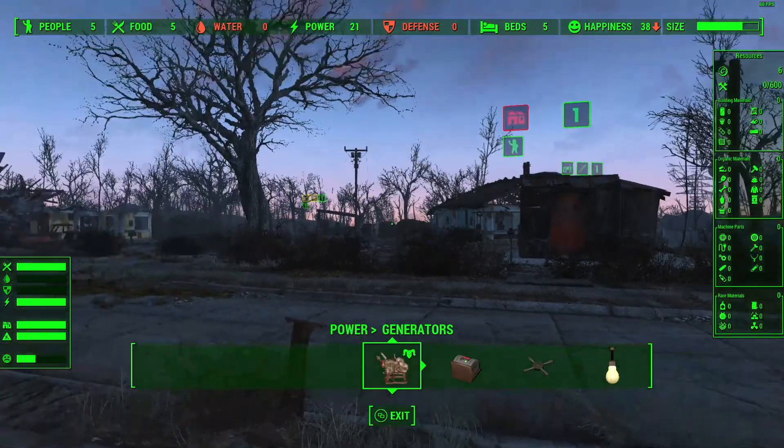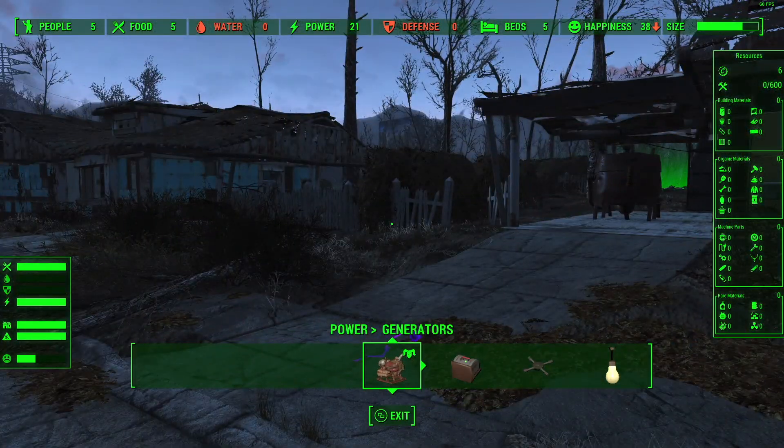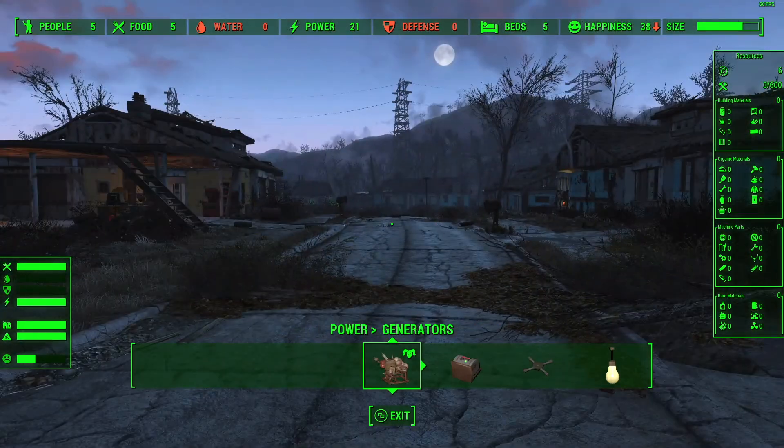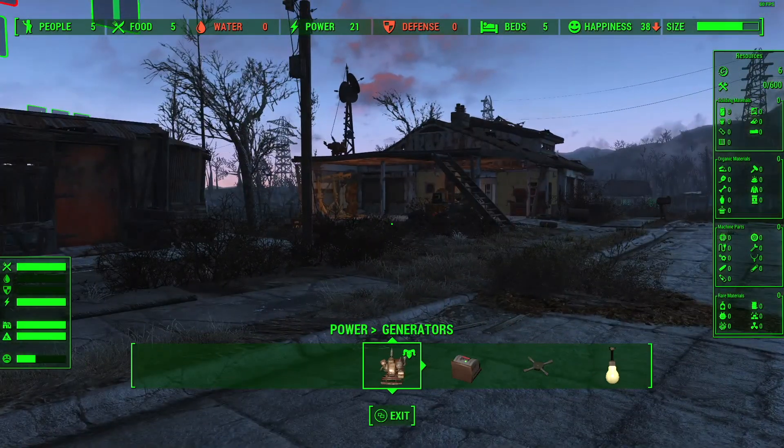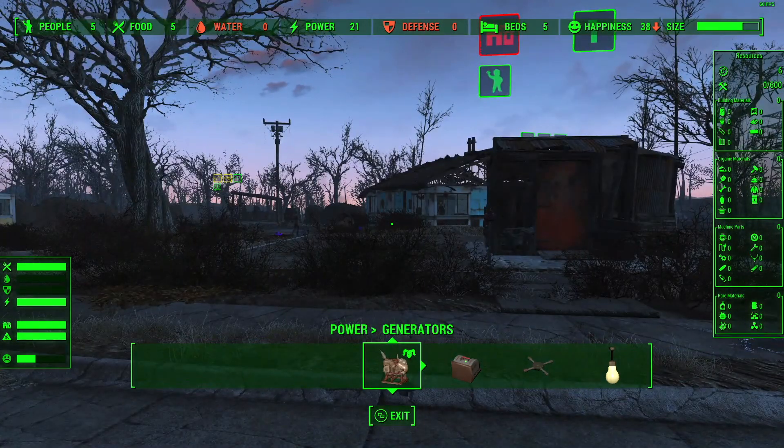I think that will go away once it's done being constructed. We don't need to be that finicky. Okay, powered - perfect. This will work. As long as we can make enough generators - we can make three more this size - I think we'll be okay. We've got our housing for now: five people, five beds - perfect.